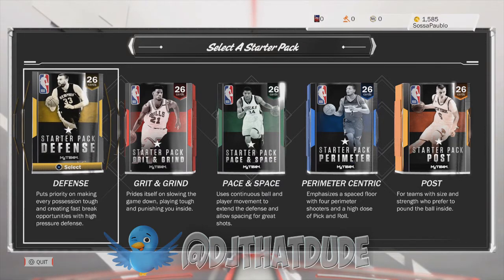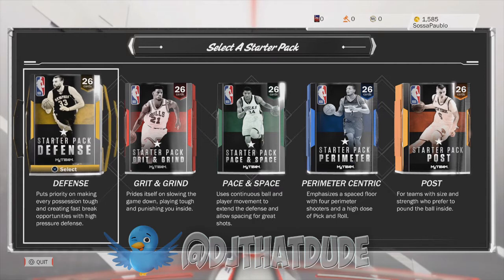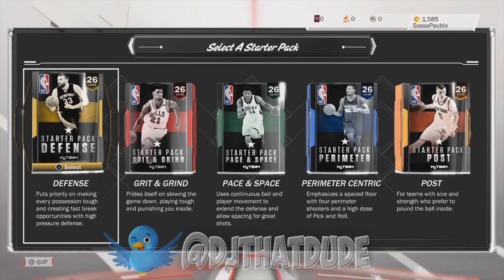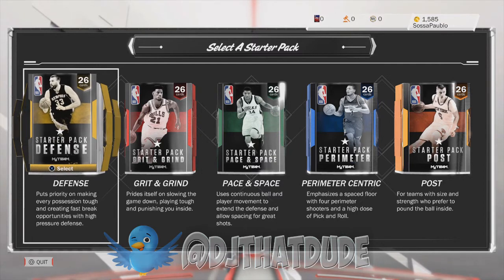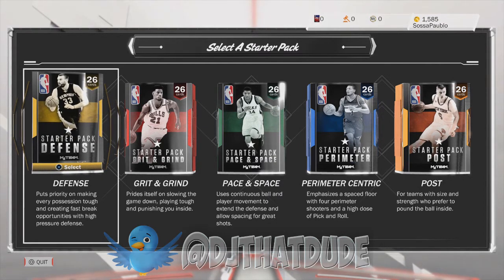Be careful — 2K is out here slamming the hammer on people. I wouldn't do the animation glitch or any of those other glitches. Because if you're grinding for a badge — like corner specialist — you get that thing to gold or hall of fame, and then you wake up one day, get on 2K, and your character is gone. You're gonna be mad. You might snap a disc and go back to Live. But anyway, subscribe for the one time.